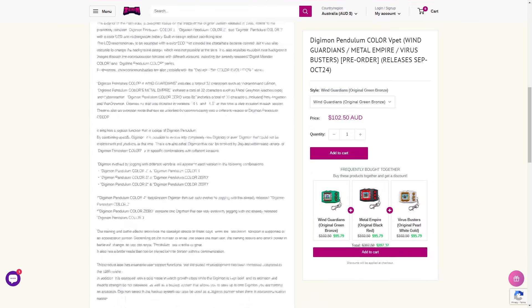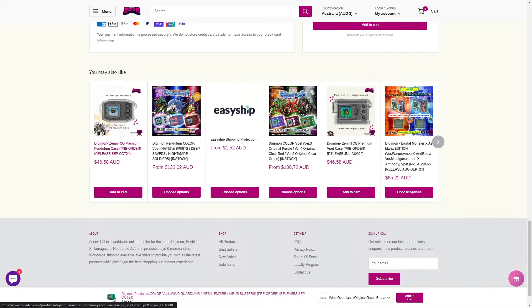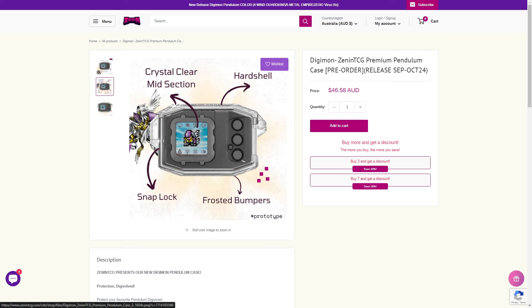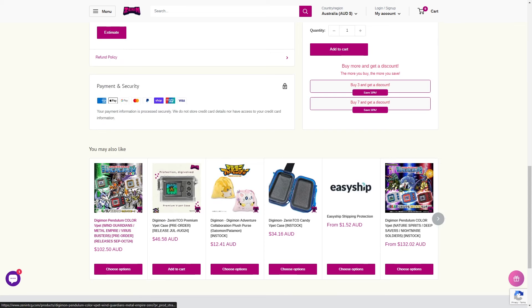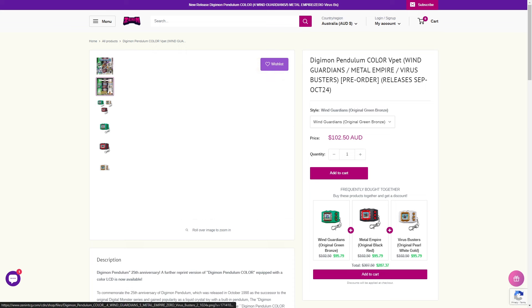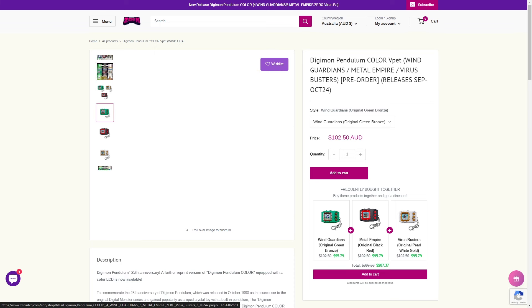and Twitter by searching for zenintcg.sg. Please keep in mind that Zenin TCG is a small store based in Singapore, and every pre-order has to arrive in Singapore from Japan prior to them shipping it out to you. This usually means a shipment date of a week or two after the official release date in Japan. However, they do have a lot of other anime merchandise and virtual pets and toys that are ready to ship out, so check them out, especially with all the new exclusive merch currently in store and ready to order.